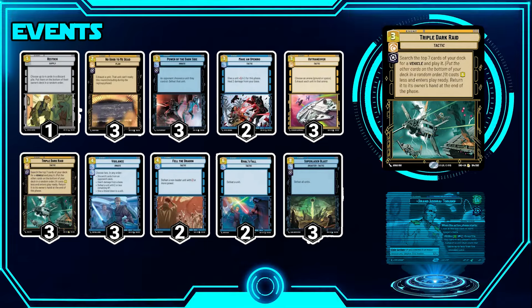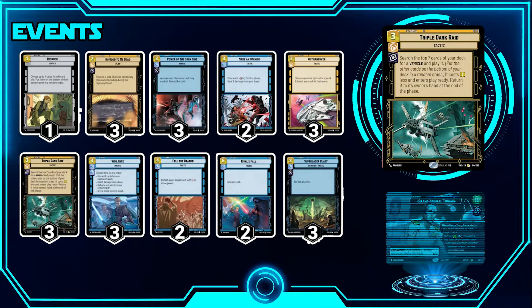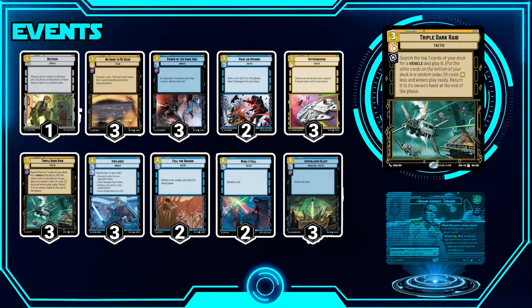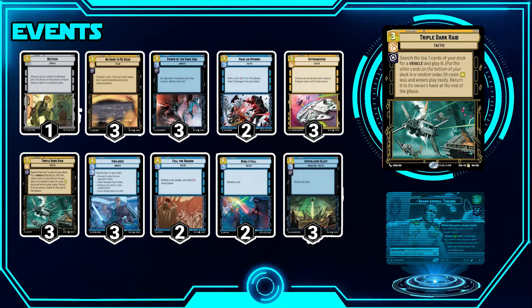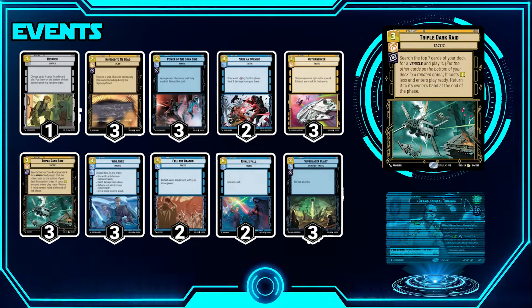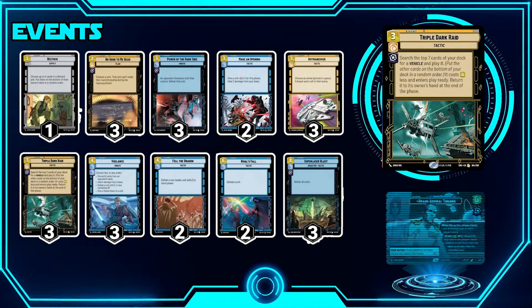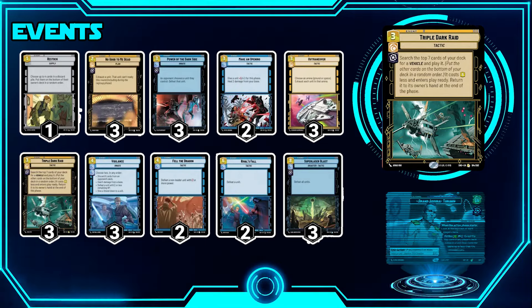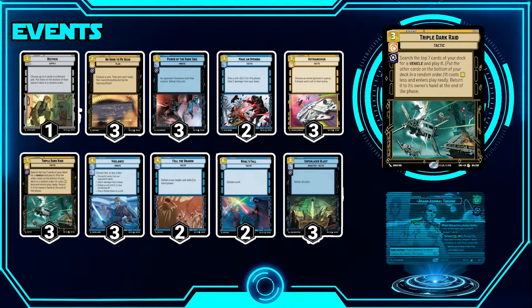With Triple Dark Raid, Avenger comes out ready, so you get the on-play ability and the on-attack ability — incredibly strong. Similar to what Grand Moff Tarkin decks do with Lurking Tie Phantom and Tie Advance, you can do the same here. You can also grab AT-STs with it. Late game, after Super Laser Blast, when opponents are playing one card trying to get back in — you play Triple Dark Raid, bring out a unit, swing in for damage, it comes back to hand, and you play it again next turn. Great for closing out games.